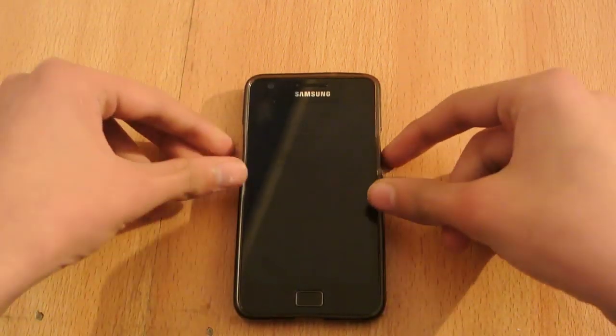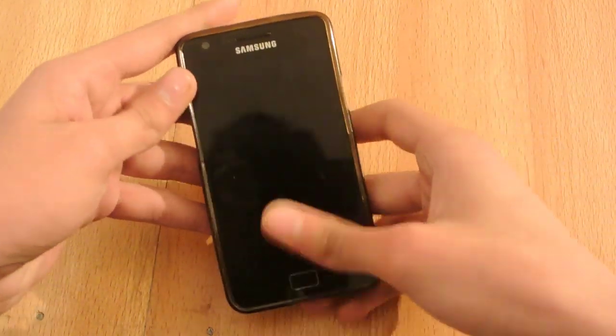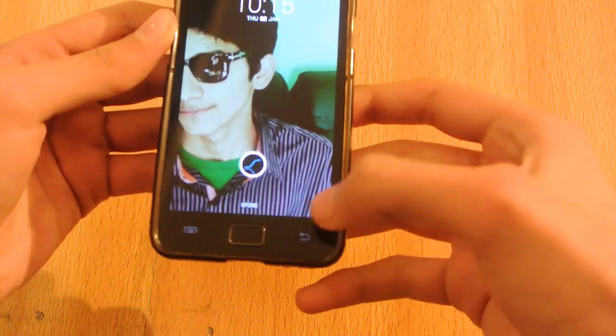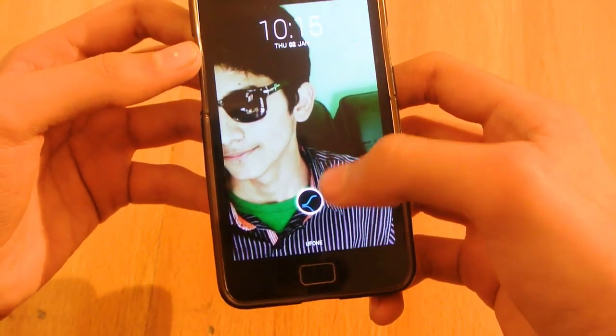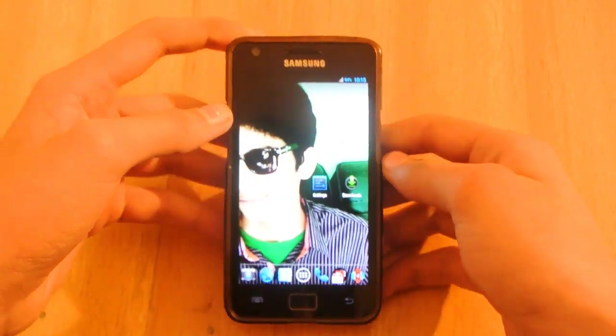Hey guys, first of all in this video I'm going to show you the SlimBean 4R 3.1 ROM for the Galaxy S2. As you can see we have the SlimBean lock screen showing a S button here, and we can unlock by just swiping anywhere on the screen.